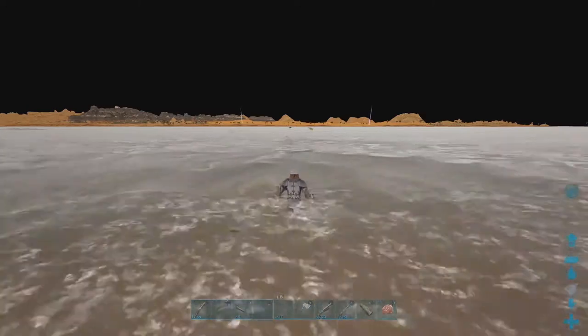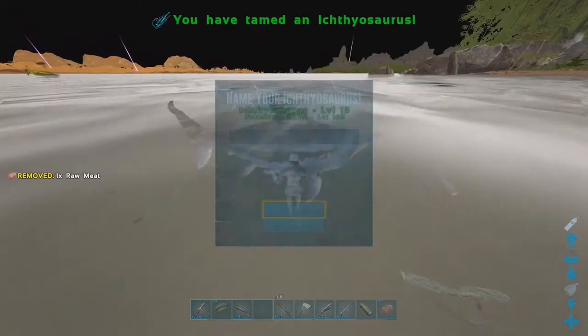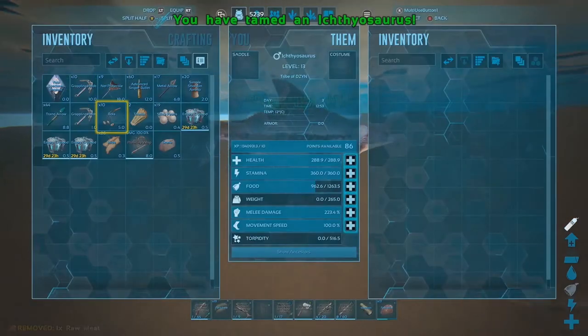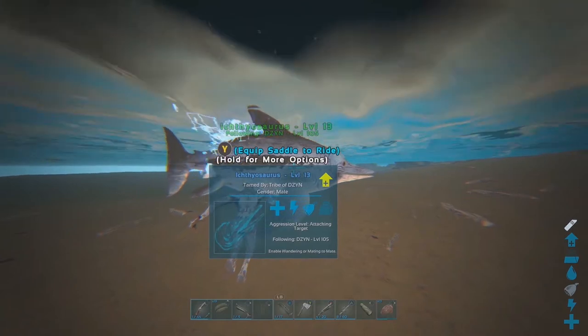Step one, you're gonna wanna tame yourself a dolphin. These are brain dead easy — you just need a bit of meat in your hotbar, run up, press Y, feed it, boom. Slap that thing in the cryopod.